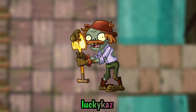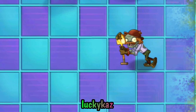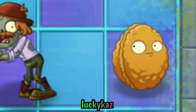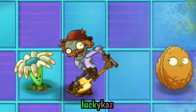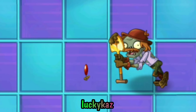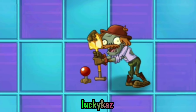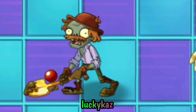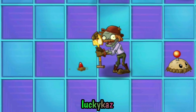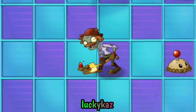Fact number 1: I guess everyone knows this zombie — it's Excavator Zombie. He can shovel up plants when he gets close to them and throws them three tiles back. But he can also help you. If the potato mine is not already activated and an Excavator Zombie is next to it, he throws back the already loaded potato mine. Maybe someone could use this life hack.